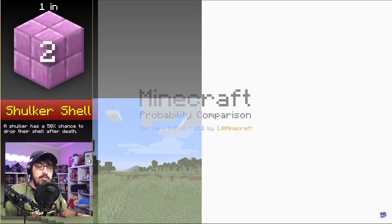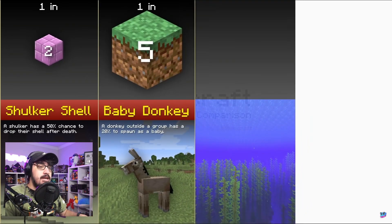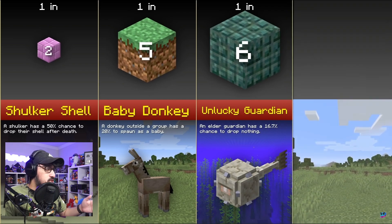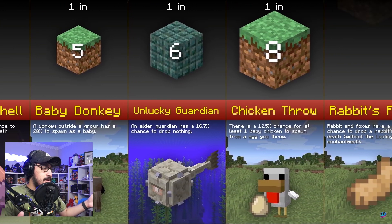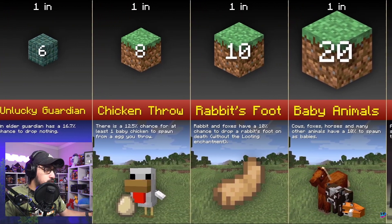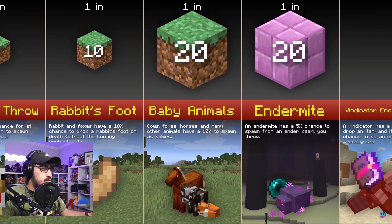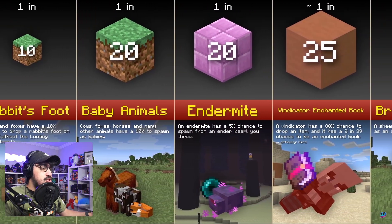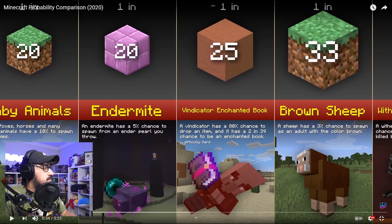Starting off: one in two, you get yourself a conch shell. One in five chance a donkey will be a baby donkey. One in six, unlucky guardian. One in eight that you get a chicken from an egg. One in ten chance that you get a rabbit's foot. One in twenty for baby animals to spawn. One in twenty for an endermite to have a five percent chance to spawn from an ender pearl — I didn't actually know that!